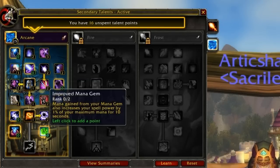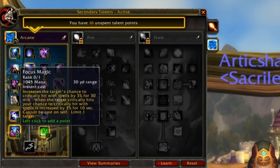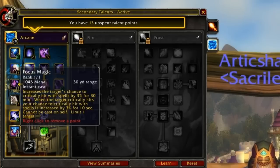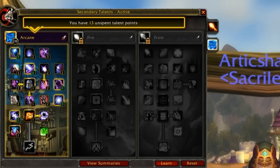Next we have Focus Magic and Improved Mana Gem. Improved Mana Gem increases spell power by 2% of your maximum mana for 10 seconds after you use your Mana Gem, which will be used fairly often in long PvP scenarios like arenas. Focus Magic is more useful if you run with buddies in PvP, though it's still useful if you pug BGs — you can throw it on any caster, and if they crit, you get the benefit too. I recommend taking both of these.